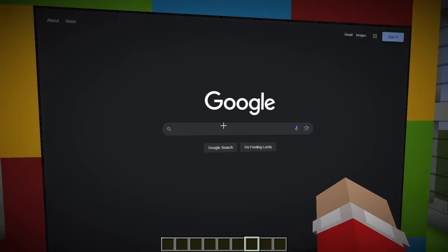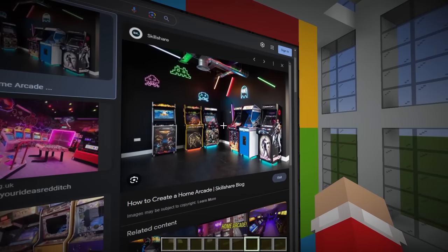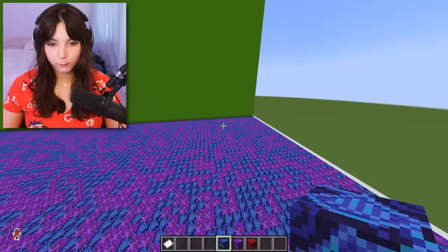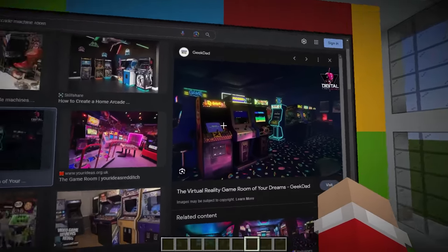Now I'll be able to surf the entire internet to find the best builds for my arcade. It starts off with Google and if I click this I can easily just search 'arcade machine room.' If I go into images, there's everything - we have a cool looking retro arcade like this that has a bunch of logos which I do want to add. In addition to arcade, we're also gonna have this be a bowling alley, but this also gives me a bunch of inspiration.